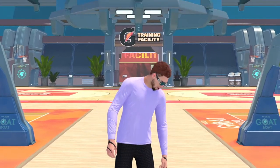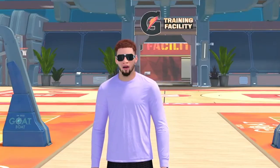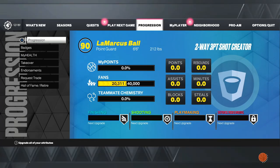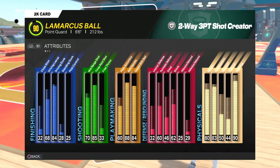The title isn't a lie — there's a way to get rim protector takeover just by being a point guard. As you can see, I am a two-way three-point shot cutter and I have rim protector takeover. Look at that top left — rim protector takeover. Look at my 2K card: I'm a two-way three-point shot cutter with rim protector takeover. This glitch is crazy.